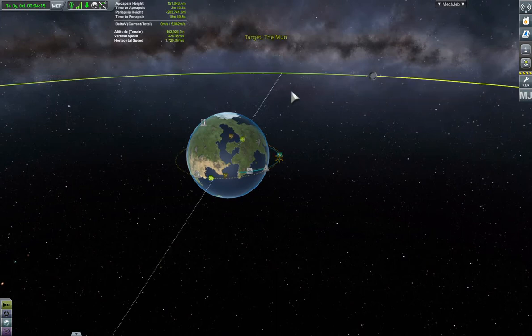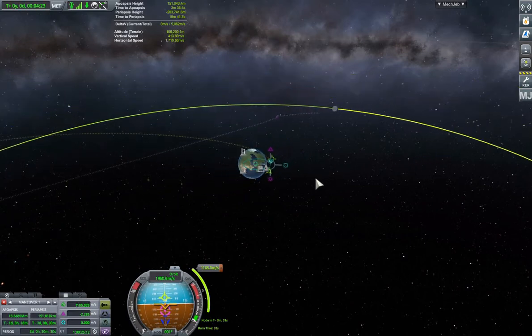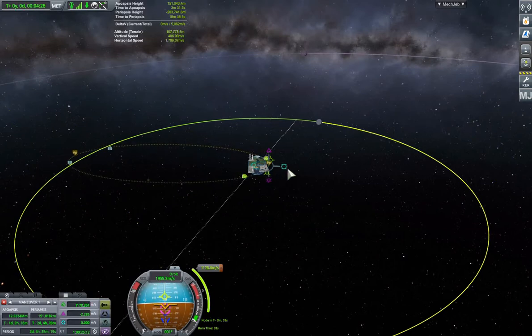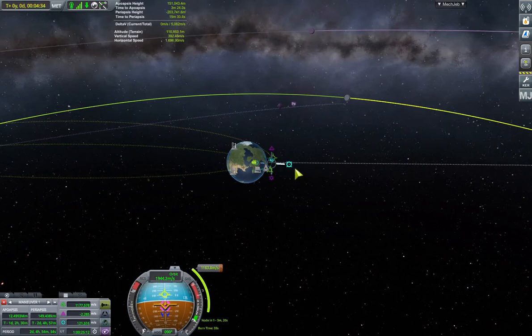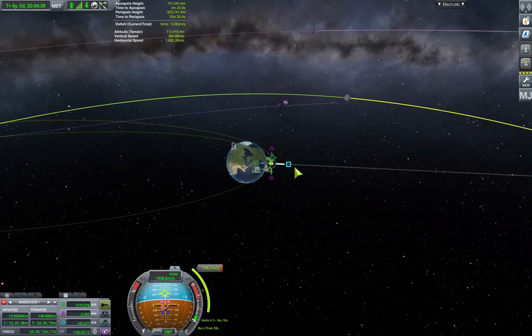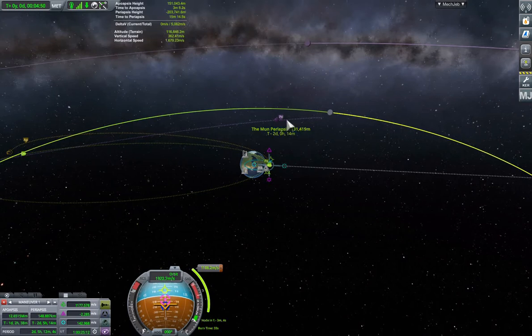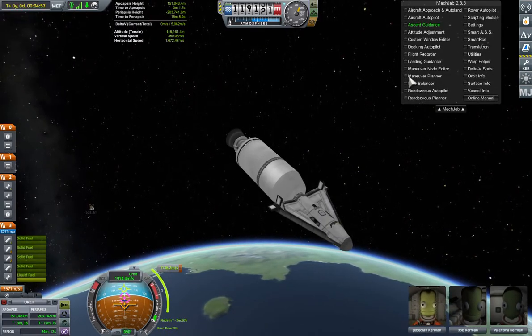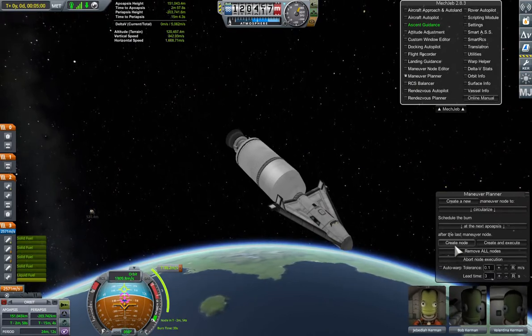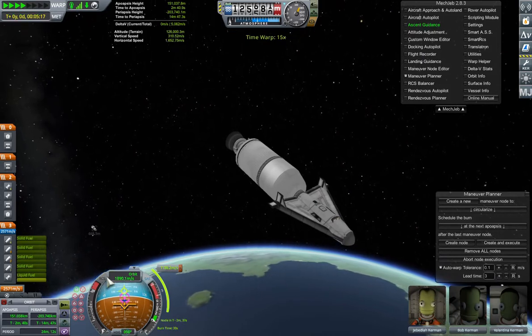All I have to do is set the Mun as a target and use the maneuver node editor to make an encounter. I'm trying to configure this so that the craft will pass the Mun on a free return trajectory — that's the green line here. I need the periapsis at Kerbin to be about 50 kilometres altitude in order to re-encounter Kerbin. Our maneuver node is ready, so I'll just execute it and hit auto-warp.